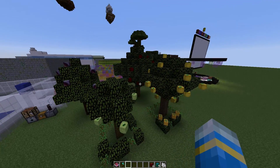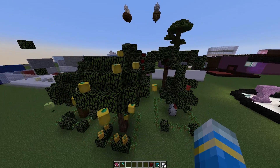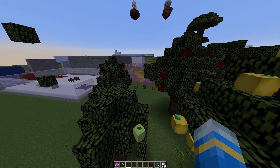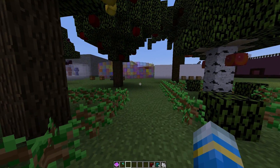Hey guys, welcome to another plugin tutorial. Today it's on Exotic Garden, a really awesome plugin that adds onto Slime Fun. It adds awesome trees and bushes that grow various different fruits.